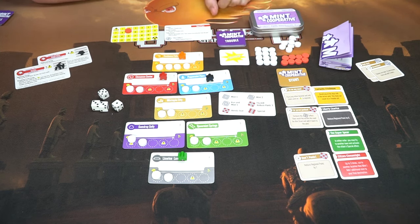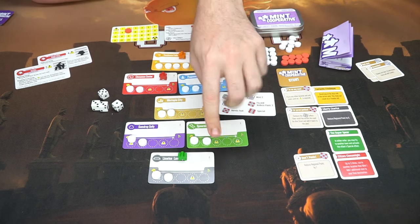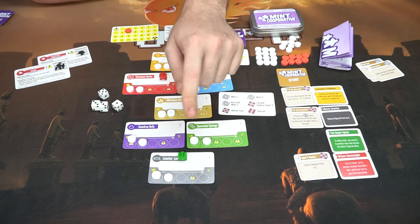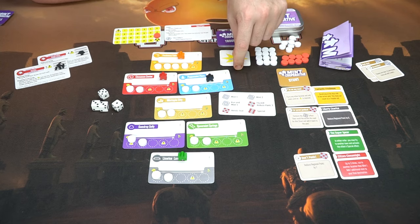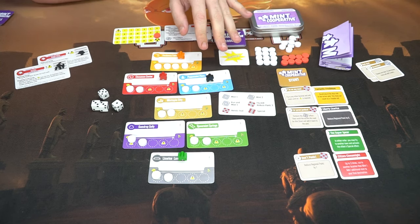Oh no — mayhem! When mayhem ensues you give the track plus one panic for every revealed panic symbol on the board. Counting them up: one, two, three, four, five, six, seven, eight, nine, ten, eleven. So that goes from nine all the way to twenty — that pushes the panic meter way high. If you can get the third mayhem card revealed without losing the game, that's how you win.